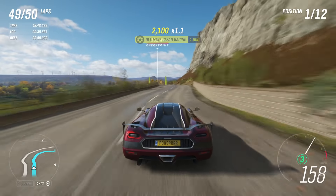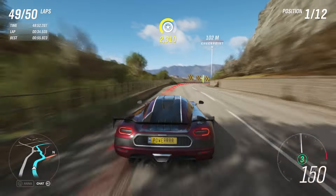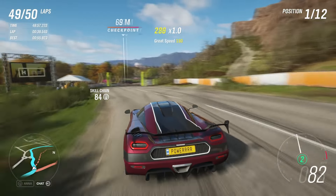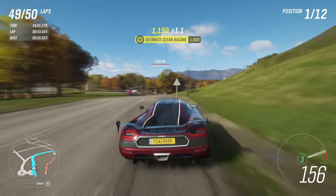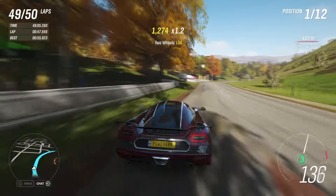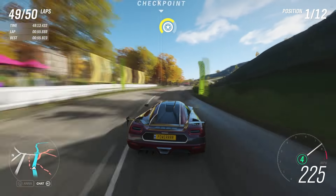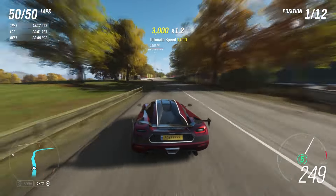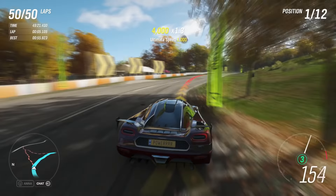Okay everyone, here we go — I'm on the second to last lap right now. It's going to take me about 50 minutes in total, which is still pretty good. As soon as we cross the line we'll be able to see how many credits I got, how many wheelspins I got, and how much credits we get from the wheelspins so we can add up and see how many credits I got per minute. I'm not even using a Forza Edition and I didn't use any skill boosts either — if you use those you'll get even more, so it can be pretty insane.